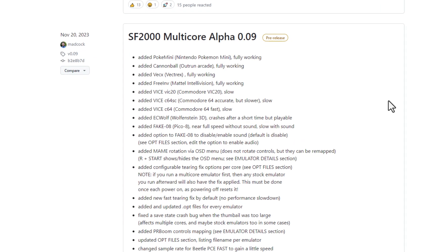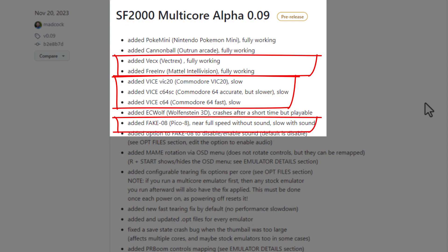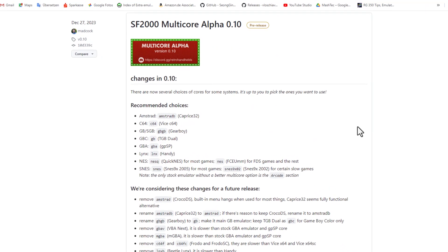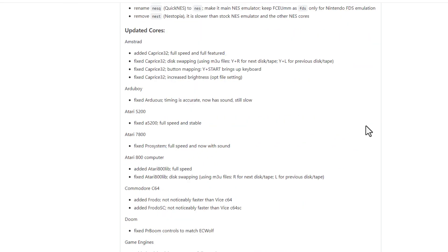Let's take a brief look at what we get with this mod and what multi-core provided with the latest updates. Version 0.09 already added a big bunch of further emulators for this device, such as C64, Pico 8, Vectrex, and Mattel Intellivision, as well as some cores for ported games like ECWolf for Wolfenstein 3D, Cannonball for the OutRun arcade game, and Nintendo Pokemon Mini. The 0.10 update then came with a lot of fixes and optimizations for existing cores, while it also sorted out some that didn't perform well or even crashed. All in all, a very decent update that is definitely worth installing.